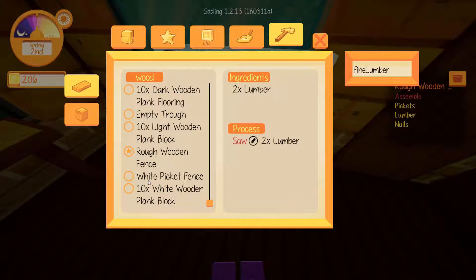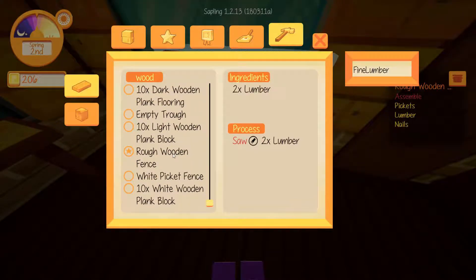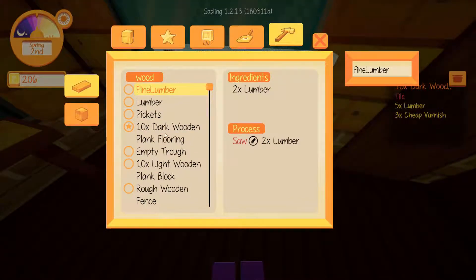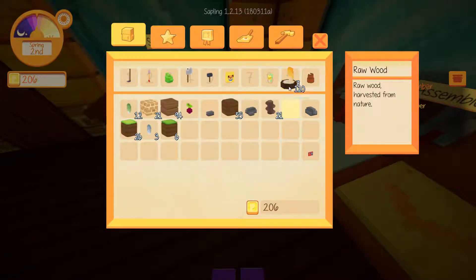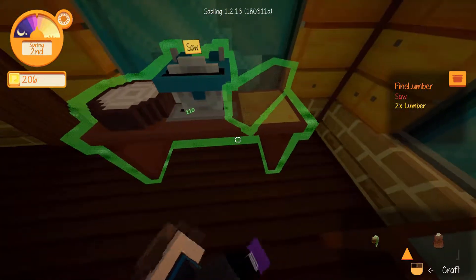There's only dark wood flooring and I don't want that — I want the one that matches. I gotta buy loads of varnish anyway. We need to make lumber, and fine lumber as well — both in the saw. Okay, I kind of know what we're doing here. This'll take a bit of getting used to. We just place it there.